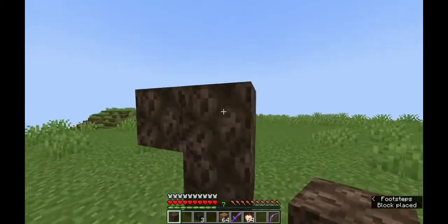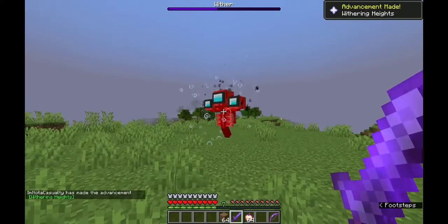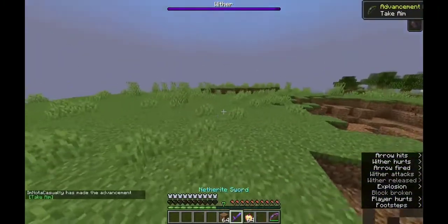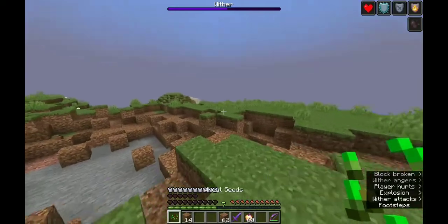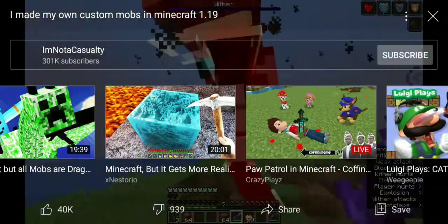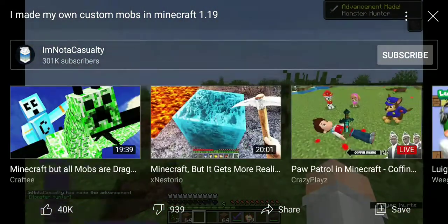One, two, three — oh, it's the Imposter, guys! I don't know about you guys but I am scared of the Imposter. Will he kill us? Probably. How do you fight the Wither normally? How are you supposed to beat this dude? Guys, I'm about to kick him out — he's about to get voted out of this ship. I killed him! I defeated the Among Us Imposter.